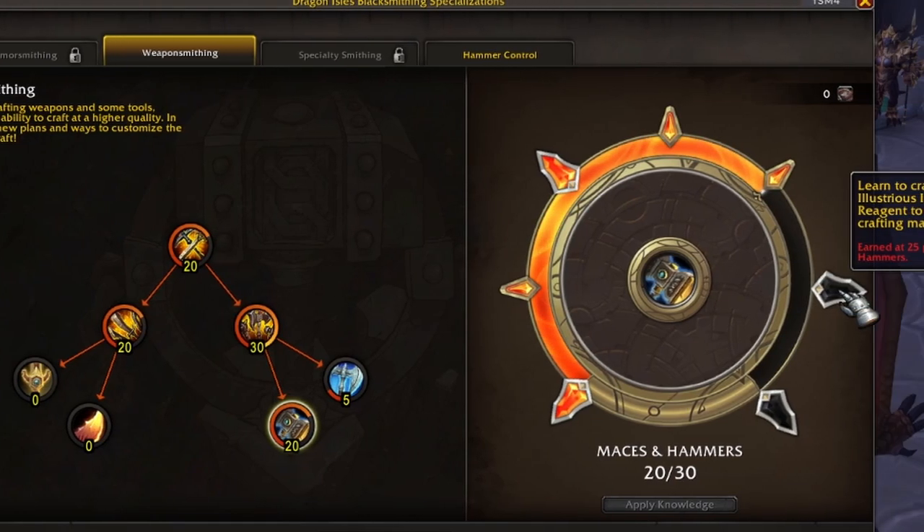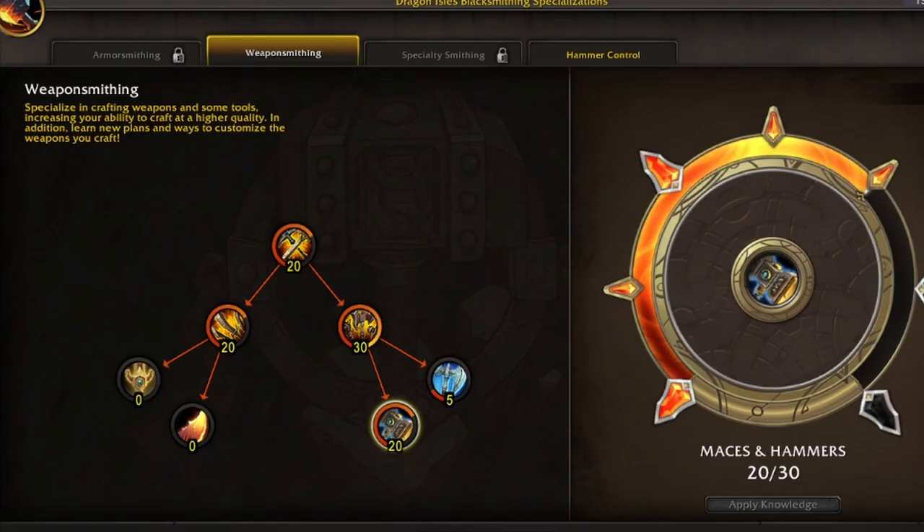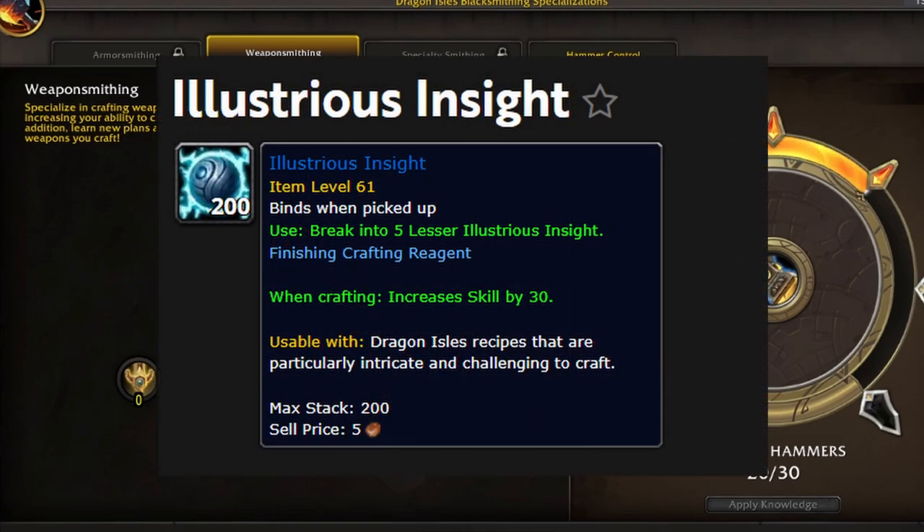My next unlock is going to be very valuable: learn to craft using the Illustrious Insight finishing reagent to improve skill when crafting Maces and Hammers. Illustrious Insight is going to add 30 skill. It's an item you can buy from the auction house because it's created by alchemists. You can put one on there to get a 30 skill bonus added to your craft — that's pretty nice and can definitely help you reach your quality breakpoints.